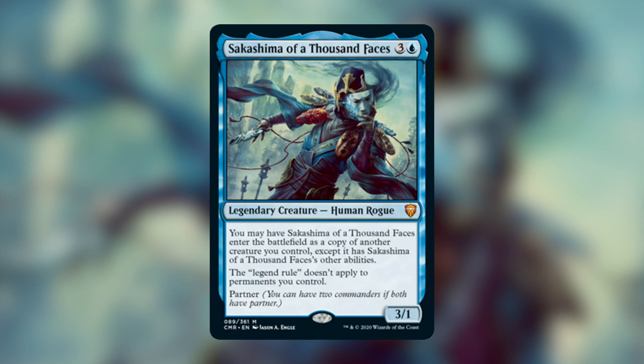First off, her first ability allows you to copy another one of your creatures — essentially a clone effect. However, the real power is in the second text: the legend rule does not apply to permanents you control. So it's Mirror Gallery for you on a commander in your command zone. And the best part is it has Partner — that mechanic is the reason why Sakashima has so much potential, since you can pair it with any one or two color partners.